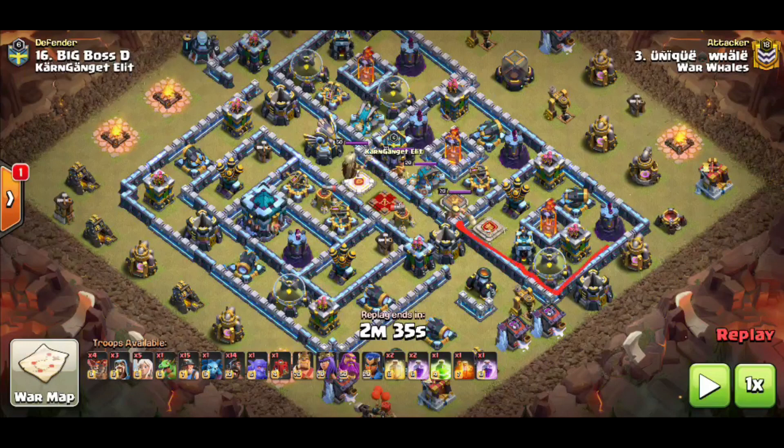Maybe at three o'clock you could look at a better sui, although you do have to deal with the enemy BK and enemy royal champ. Anything past that inferno isn't really going to be valuable for a sui there because you don't really create the best pathing. So looking at this base, the best way we've come up with tackling these types of bases is cutting the base in half.